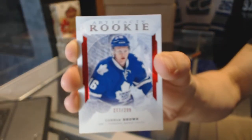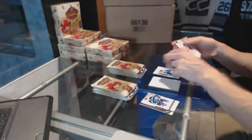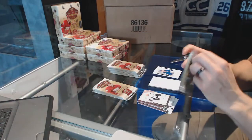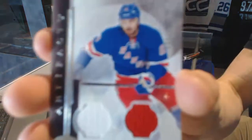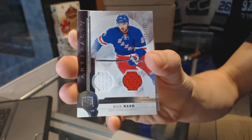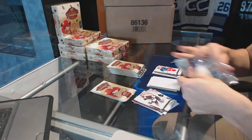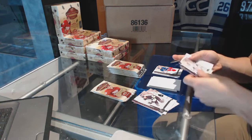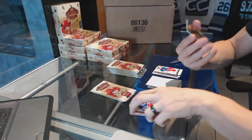Connor Brown rookie Ruby out of $2.99. Next we've got a dual jersey, number 125: Rick Nash. Oh cool, those do look sick — and they're thick!